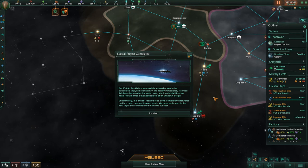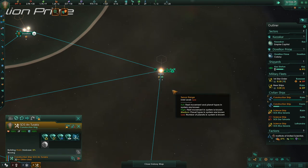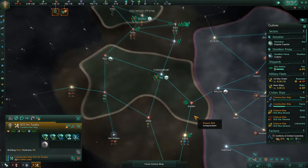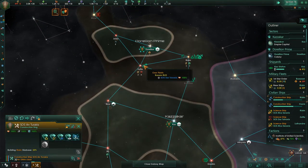The SOS on Turrakis has successfully restored power to the automated shipyard over Rixim 5. The facility immediately resumed its interrupted construction order, using what materials it had on hand to build three advanced raiders of an unknown design. Unfortunately, the ancient facility broke down completely afterwards and has been deemed beyond repair. We have sent crews to the new ships and commissioned them into our fleet. Obviously we could have done with a more permanent facility, but okay. Go ahead and build another starbase — there's a habitable world there too. This is an important area — this is where we have a border, but these guys are friendly. Hopefully there's not going to be too much strife.